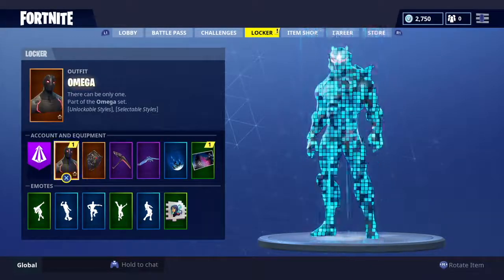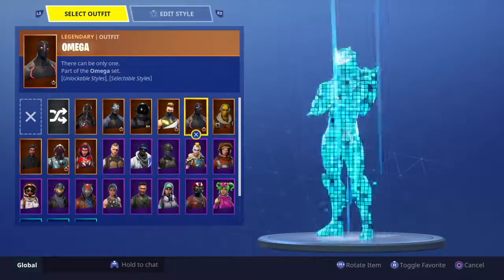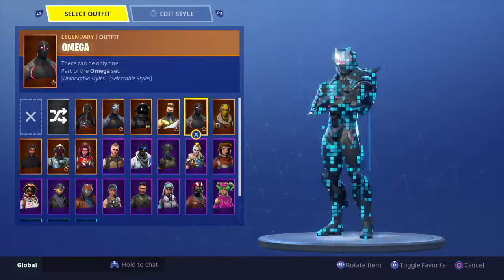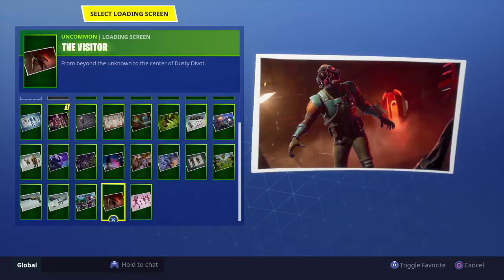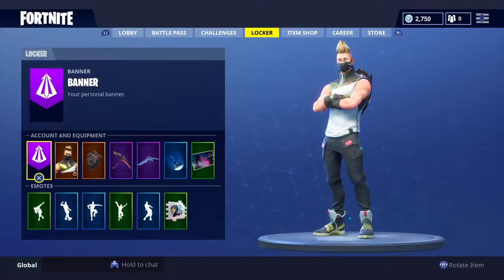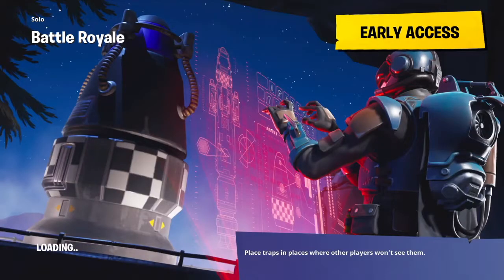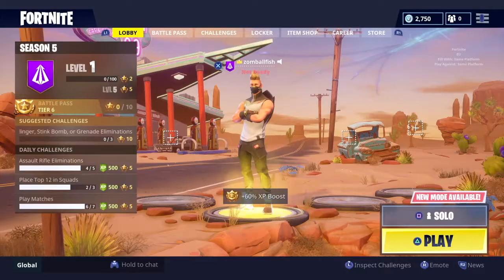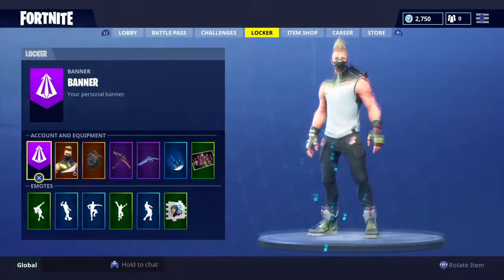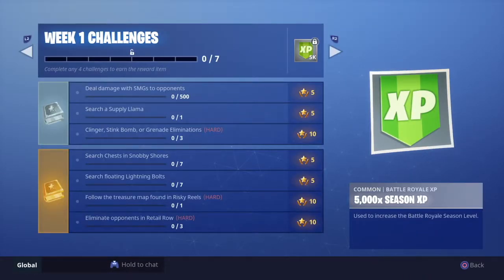It's glitched - can I just select game mode and come back in? I think lots of people are going to be experiencing this issue. We've got challenges and stuff. We've got week one challenges, which is pretty cool. Do damage with SMG, search a supply llama, search floating lightning bolts - that's going to be quite cool - follow the treasure map, finding Risky Reels, eliminate opponents in Retail Row. That all sounds pretty insane.